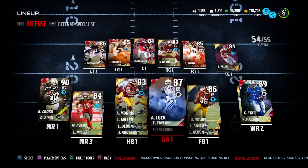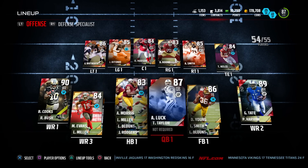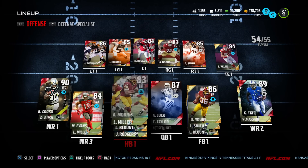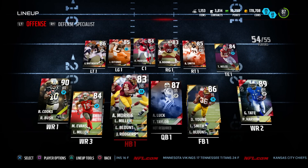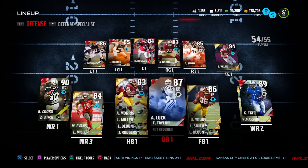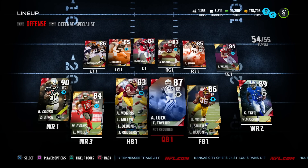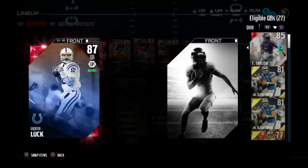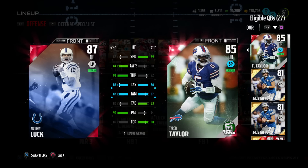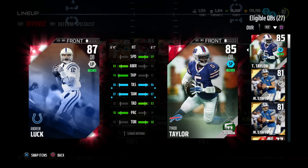We're definitely not going to be playing Mike Evans in the slot. At the quarterback position, I like Andrew Luck, I like Tyrod Taylor — waiting for some new content to drop. I was also going to use Jerick McKinnon at my halfback position — he's good enough — but I want some new content to drop. I might sell Luck, I might sell both of these guys and just get a cheap quarterback. That's why we're doing this video — give me some feedback in the comments. Luck sells for more right now, so that is something to keep in mind.